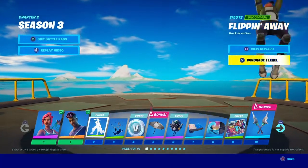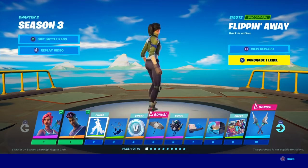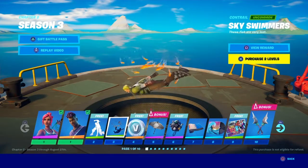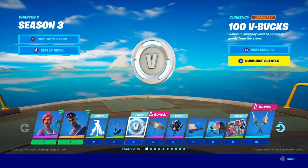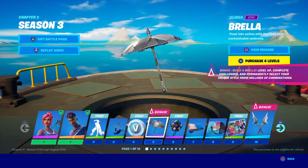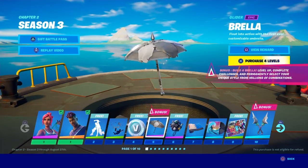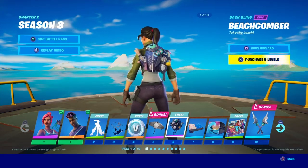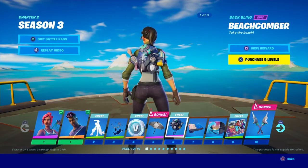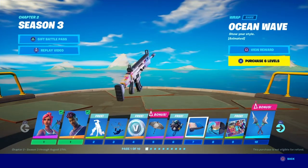Let's review the battle pass. We got 'Flip' — it's kind of a copy of another emote but it's still fire. Then 'Sky Swimmers' going with the flooded theme. The brella is interesting — you actually get the customizable umbrella as a bonus. You have to get up to tier 5, then go to the customizable umbrella. There's also a little sparkle item and some freestyles at tier 6.